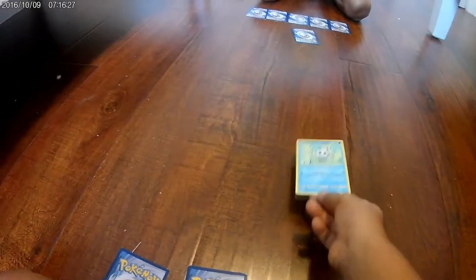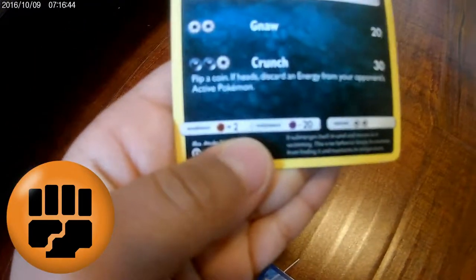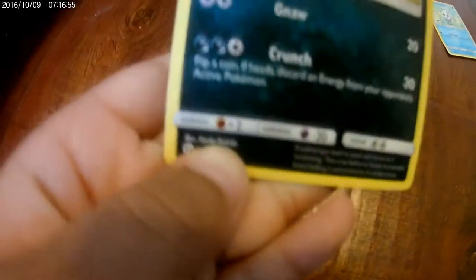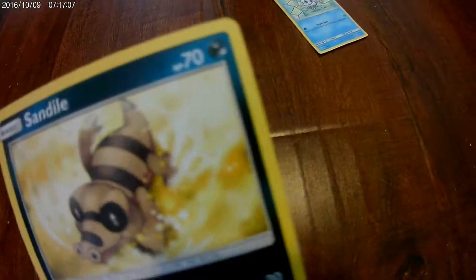My first Pokémon is a Vanillite, mine is the Sandile. See his Sandile? His Sandile is weak against fighting types, and if a fighting type used a move against him it would be times two. Like, if you used Cross Chop — I'm not sure how much that is, but say it's 50 — 50 times 2 would be 100, so it would subtract 100 from his HP. HP basically means hit points.